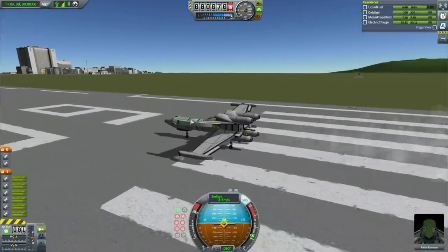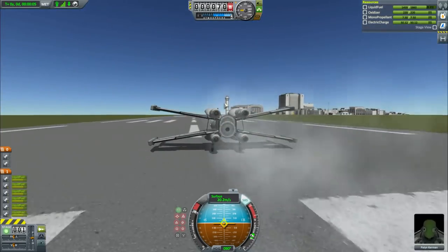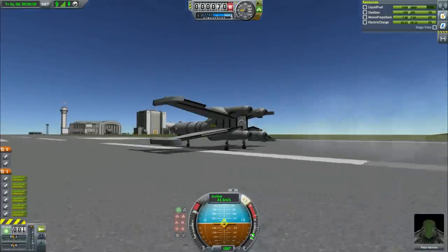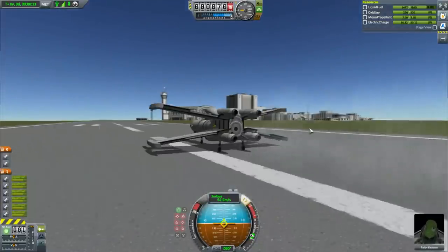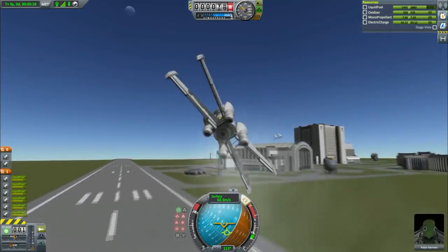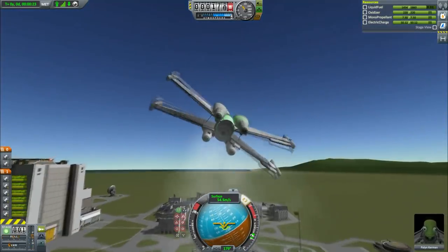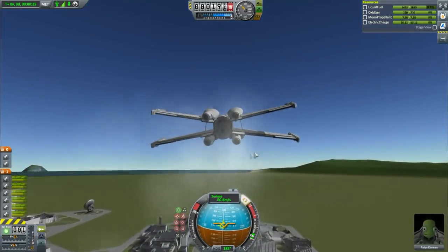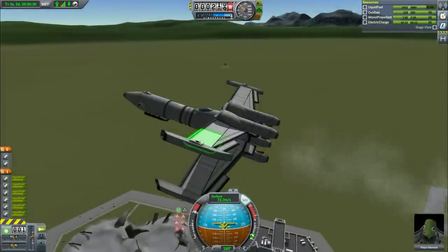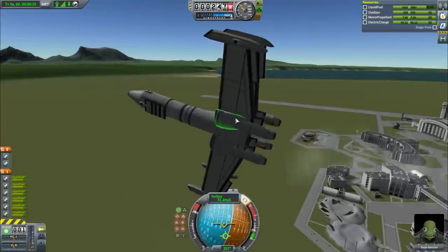It can fly in atmosphere and in space. I was also sent a rocket with it so it can get to space legitimately, but I'm lazy so I'm going to use HyperEdit. First I'm going to fly it around and see what it's like in atmosphere. It flies pretty nicely - it's technically a biplane. It uses Juno jets and control surfaces, but in space it's got Rockomax engines and a bunch of Vernor thrusters.